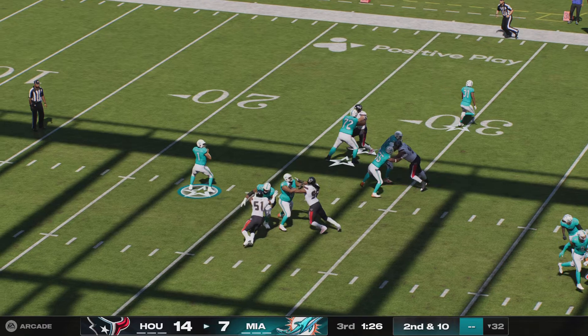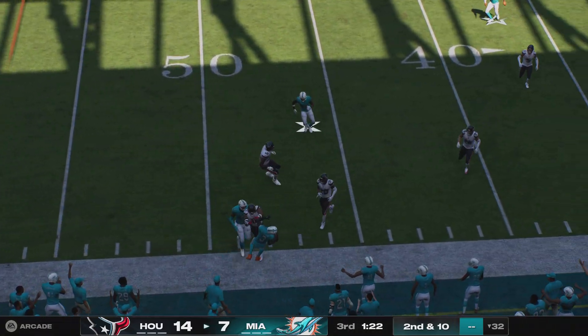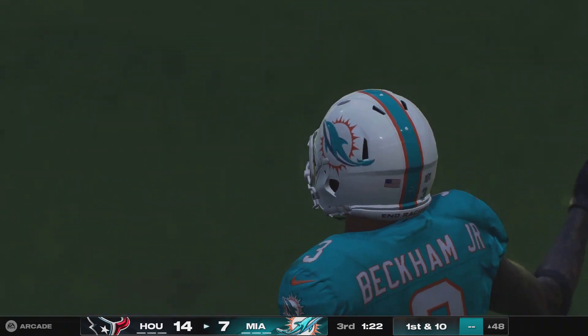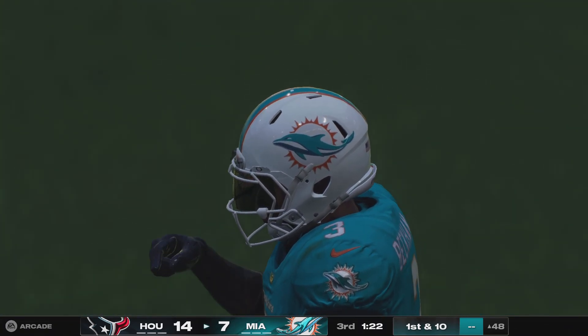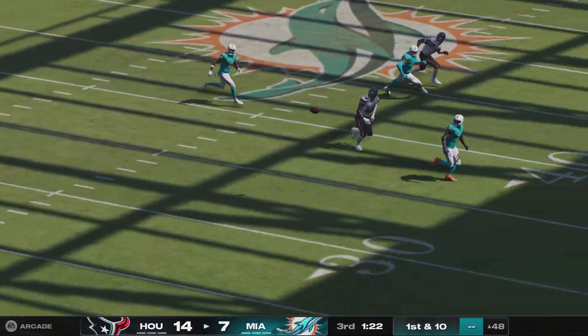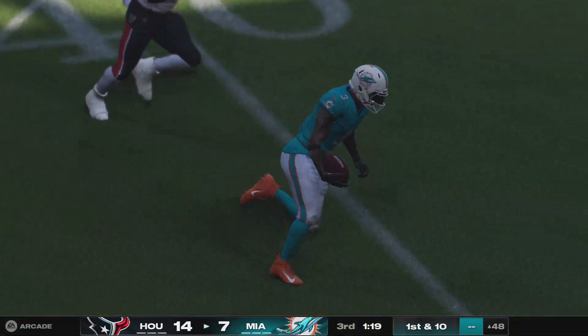Here's second and a half on second down — that's to his new acquisition in 2024, Odell Beckham Jr., and he is out of bounds on the other side of midfield. First time they've looked his way all game long, he comes through with the grab and the first down.